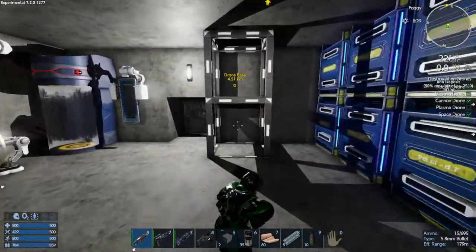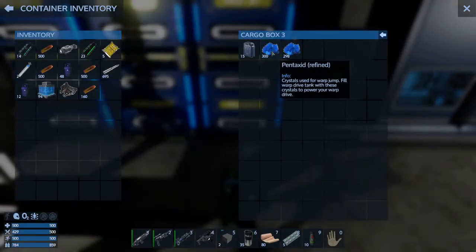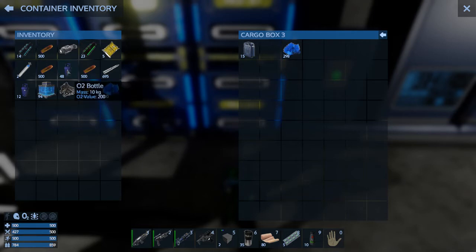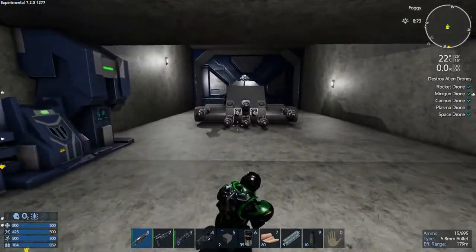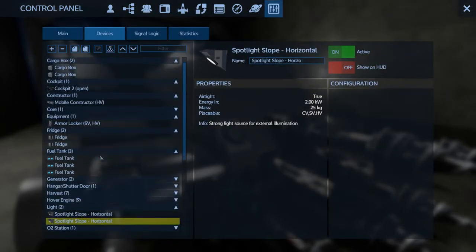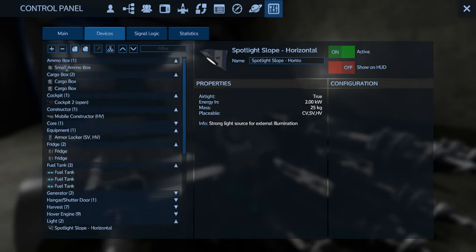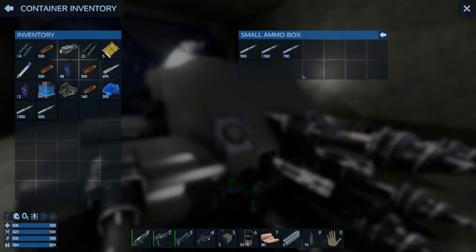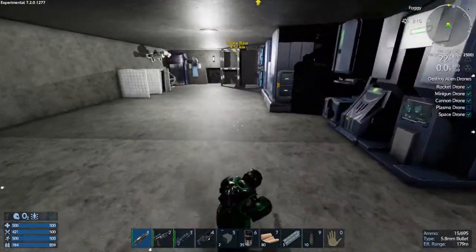Let me grab my stuff. So let's take this 300 Pentaxid — we have a ton of fuel, a ton of oxygen, and a ton of Pentaxid. I'll steal some ammo out of here really quick so I don't have to make any. We'll take 2,000 rounds from the ammo box — that still leaves over 3,000 there. So that's lots.